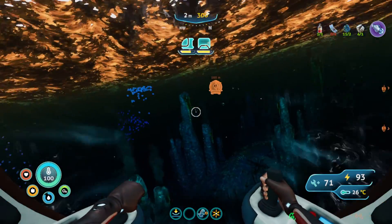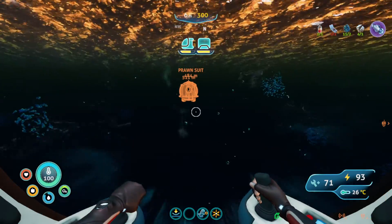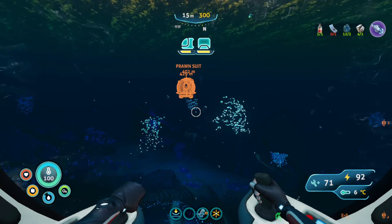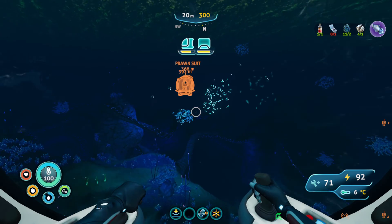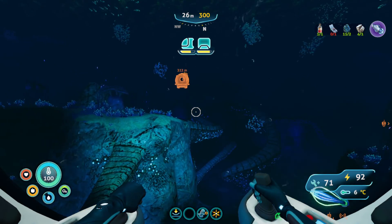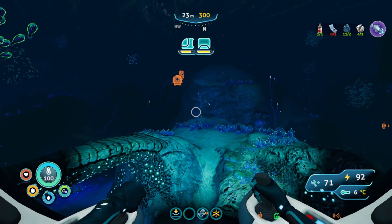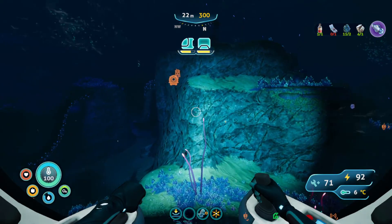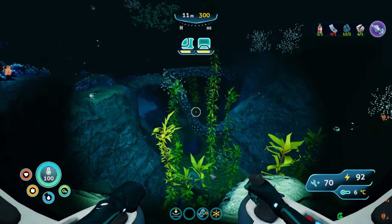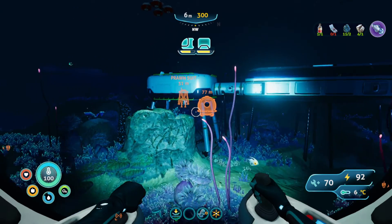We'll build the final product: the grappling arm. It's very important — just as important as the depth module, but the depth module is impossible to progress without. Same goes for the high-capacity tank. I love how I found the ultra-high-capacity one but can't find the regular high-capacity. This game is leading you in the right direction, but it might have skipped me over some stuff. I found a bunch of artifacts on my own, which could have let me skip an area — like I just walked by something cool.